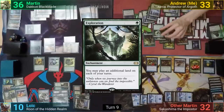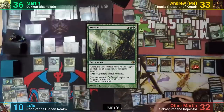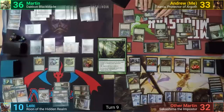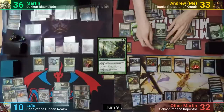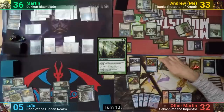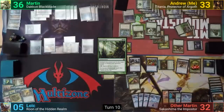I cast an Exploration and follow up with Aesthitism. Moving to combat, I swing at Loic with all my plants and the Elemental Token. Loic blocks with the Restoration Angel, the Coiling Oracle, his 4 flying insects on the plants, and the Hornet Queen on the Elemental Token. One Plant does get through though, and Loic drops to 5, and I pass turn. Other Martin untaps and goes straight to combat. He swings my Commander at Loic, taking him out. He then casts a Sculpting Steel as a copy of the Sunstone and passes to Martin.